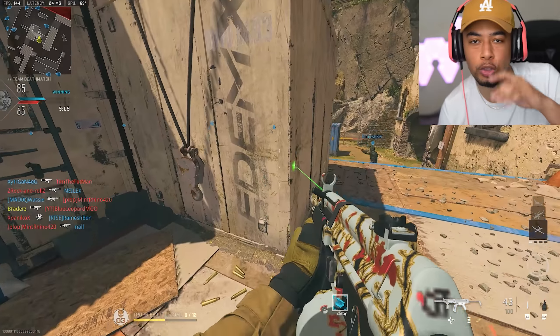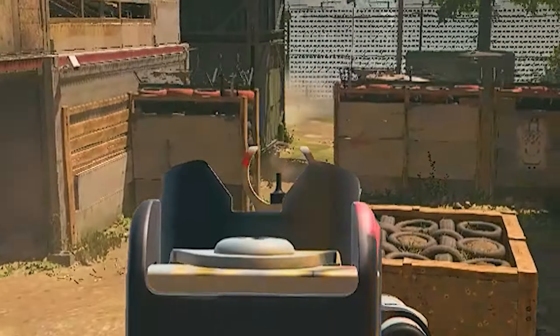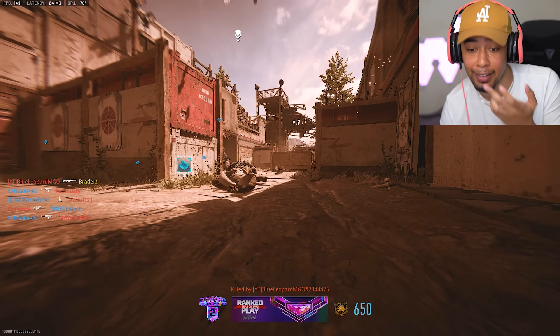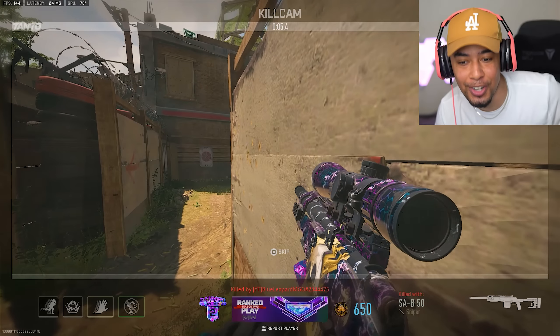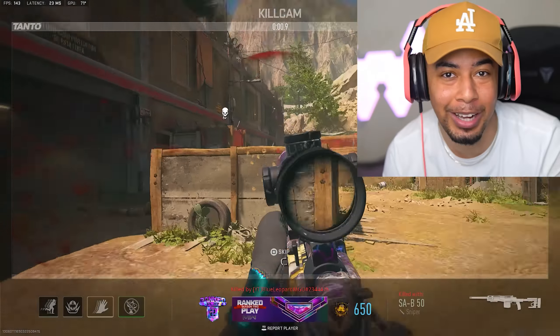This is a fun test - it's interesting. You can automatically tell who knows what they're doing and who doesn't. When you see people running around quickscoping with the sniper like that, this guy knows what he's doing. Look at this - this is the perfect build. I didn't have that in the last lobby that I was playing in.